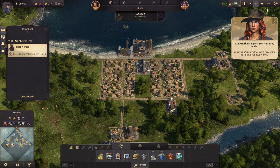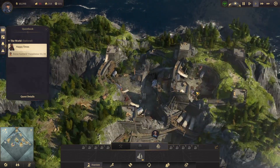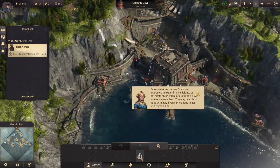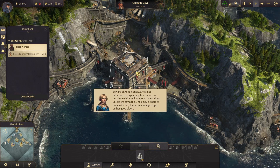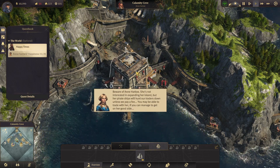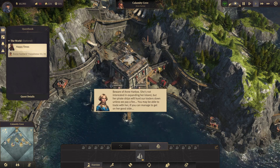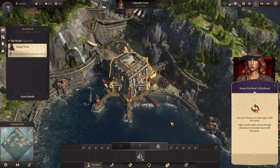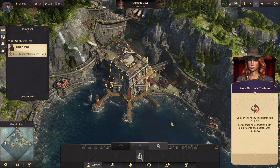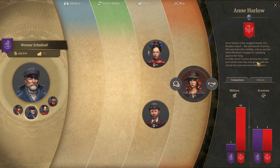I'm guessing that means I've met somebody else? Yes, I have. Whoa, this is crazy. She's not interested in expanding her island, but her pirate ships will hunt our traitors down unless we pay a fee. Oh. Okay, I guess I have to be careful with her. 'Don't you dare smile or I'll cut you a new one.' She is a very angry person. Got it. We're apparently at war with her — well, I mean, she is a pirate.